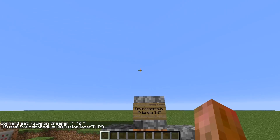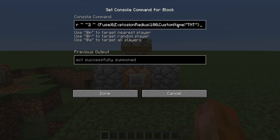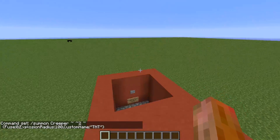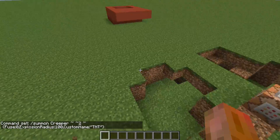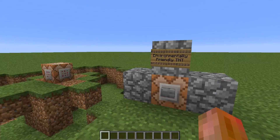The only problem with this is that you see the creeper for a very short amount of time, and you cannot just give him some invisibility like I tried to do — he still gets rendered because of the instant blow-up thing. But I think this is a pretty great way.